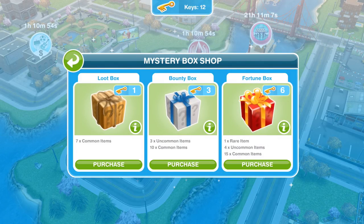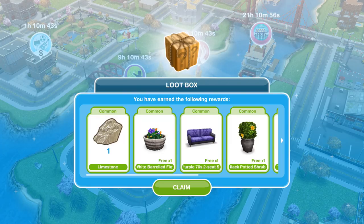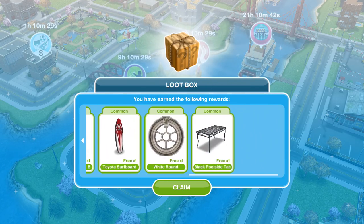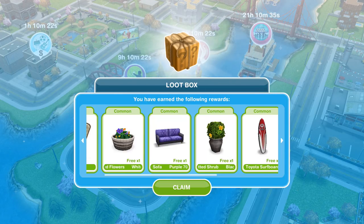Let's go ahead and purchase a loot box and see what we get. It says: 'Are you sure you want to purchase this mystery box? The next box only costs three keys and contains even more loot.' Yes, we do — just this time. So what did we win? We got some limestone, a flower, white barrel flowers, a purple item, two seats which I think cost SP, and a Toyota surfboard. Nothing very wonderful, to be quite honest. Probably not worth opening a loot box.